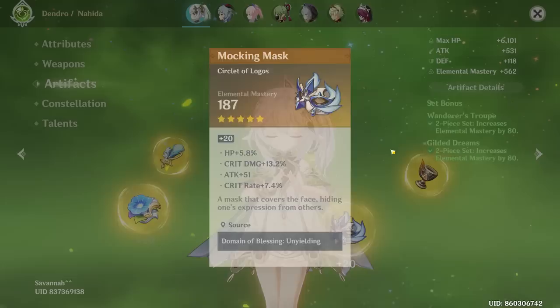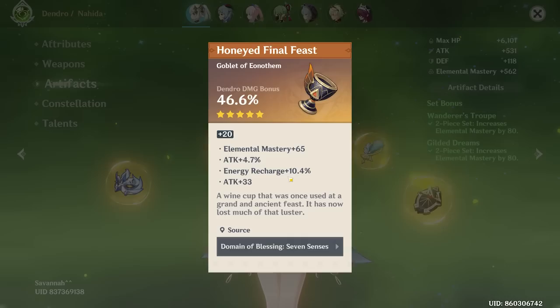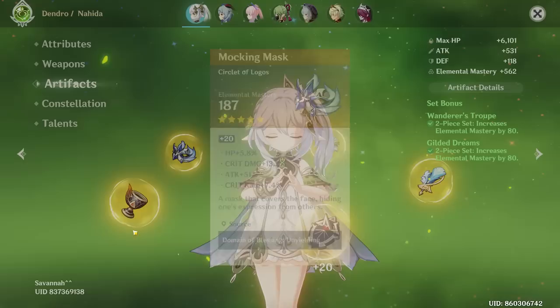I would like to see a little bit of energy recharge because getting that burst back on cooldown is going to be important. If you're running triple EM, you are going to need a bit of energy recharge. The goblet has dendro damage bonus — that is perfectly fine, but I'm kind of surprised you're not running EM. You do have 65 EM on the piece though, which is pretty nice.